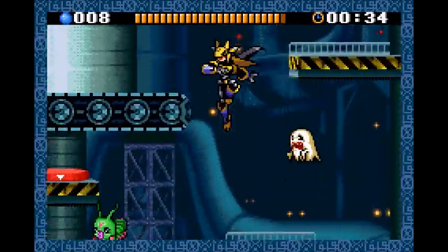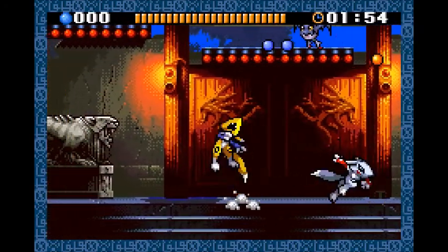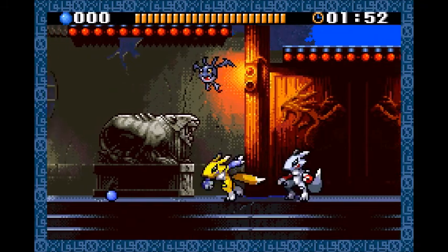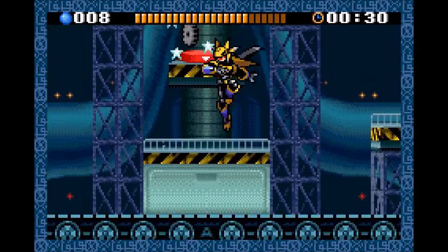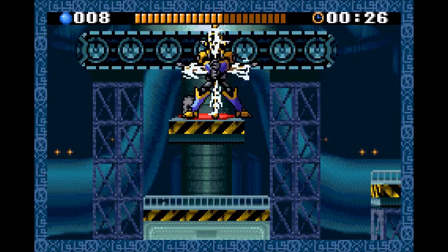Next up are Backemon, who's found with Wyrmon, and DemiDevimon, who's in the fight against Renamon. Both of these enemies act the same, as they fly around the stage. With the correct timing, you can land a hit on them, and they both look super spooky.